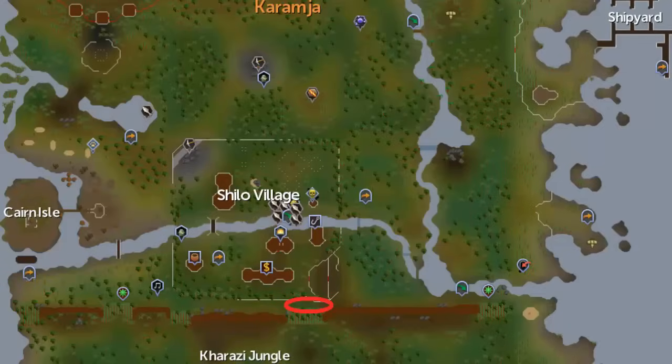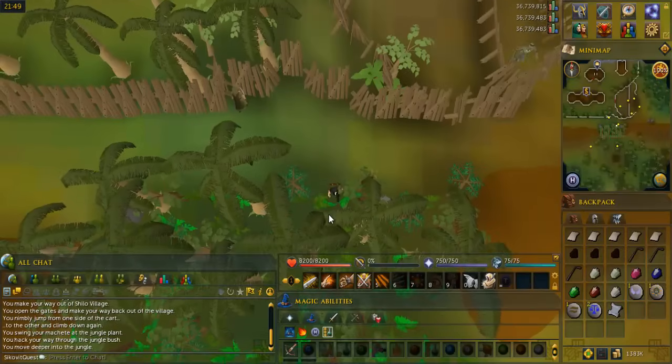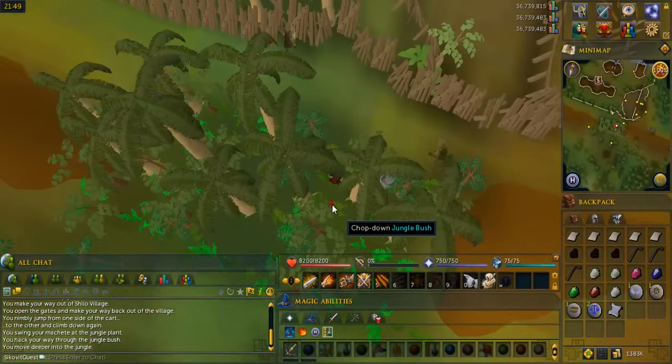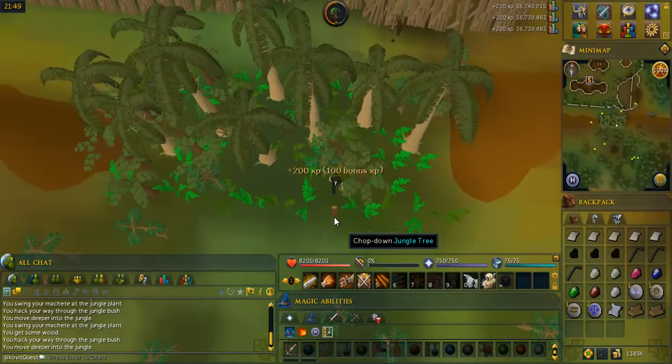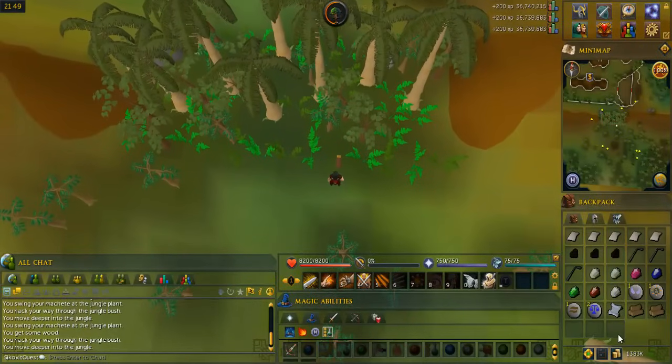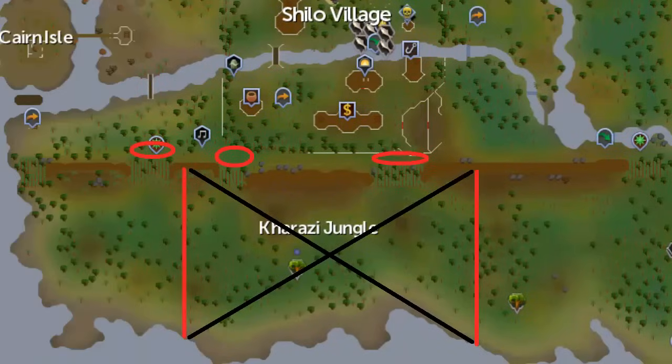Go to that small area near the entrance of Shilo Village, circled on the map. Chop down the bushes and trees until you get into the open area to the south and drop the logs you get. The open area to the south is called the Kharazi Jungle. You have to map out three sections of the jungle by right-clicking your notes and choosing complete. There's a chance of failing — if it fails, one charcoal will disappear and you'll need to try again. You need to map out three different sections; the first area is the middle section.